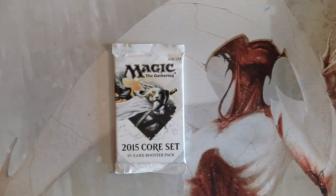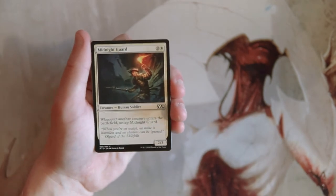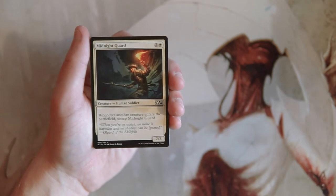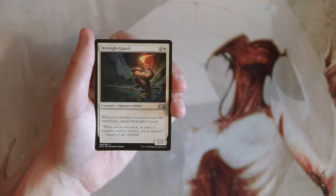Welcome to the next episode of the Crack a Pack series. Today we're opening a pack of the 2015 Core Set — it seems like we're getting this a lot lately. These are picked at random. This is the series where we look at things from a pack-one-pick-one limited perspective, trying to find the best first-round draft pick. It is a core set, so some cards won't be as high a power level as we'd normally see in other sets — cards that might seem like bad picks may not be quite as bad here.